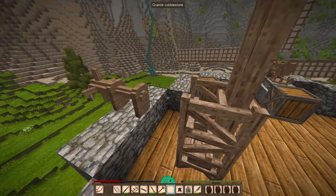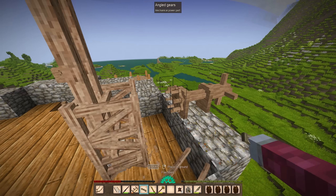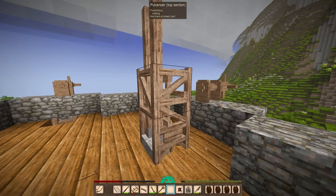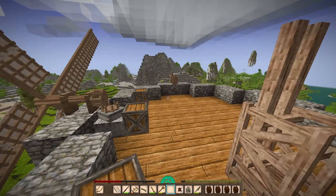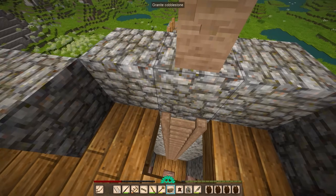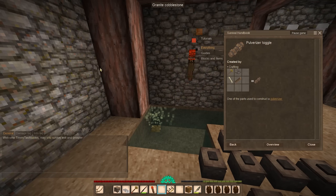The pulverizer frame and the pounder cap are done. Now I just need a toggle switch and then to figure out how to connect this to a new windmill. When I get it running, I can start pulverizing quartz to make glass more efficiently. I definitely need more glass because I'm going to want a lot of windows. I really like the leaded glass windows, so that's my goal. With that I can make the pulverizer toggle, and then I'm one step closer to making the entire thing.